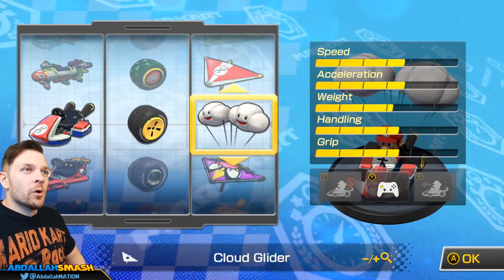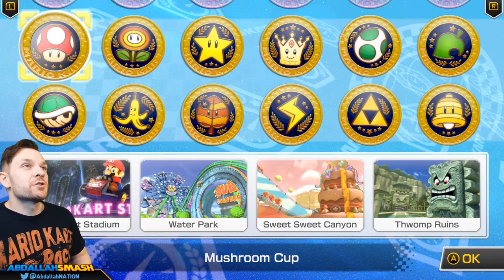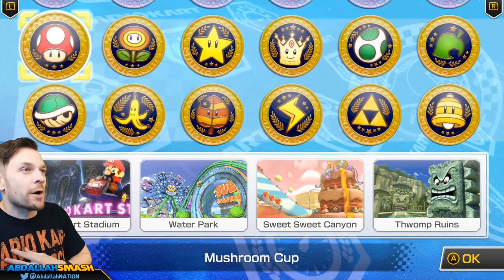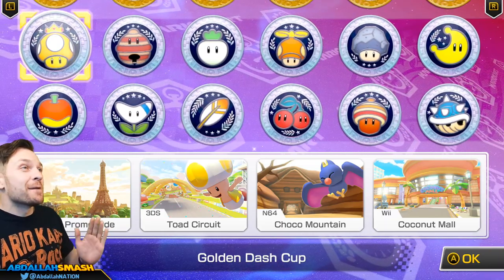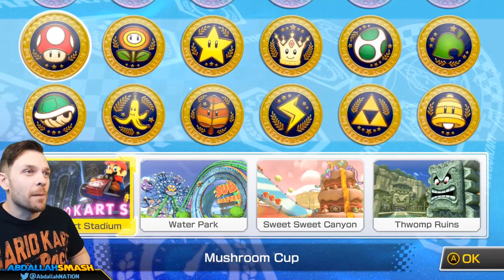We're going to go with a normal kart setup and the Super Glider — pretty basic. Excited to show you all of these cups. For today's episode, I'm going to focus on the original base game. For Part 2 of Mario Kart 8 Deluxe, we'll go into the Booster Course Pass, which has a lot more content. Let's jump on in — we're going to showcase everything inside the Mushroom Cup: Mario Kart Stadium, Water Park, Sweet Sweet Canyon, and Thwomp Ruins.